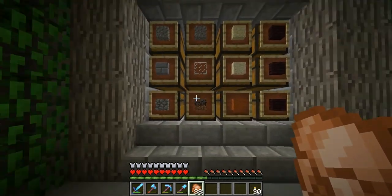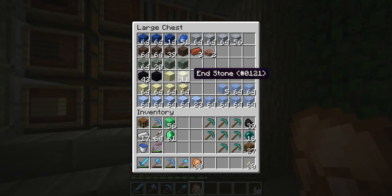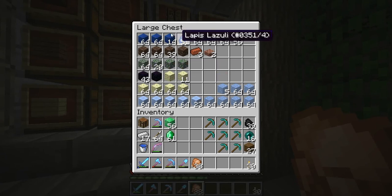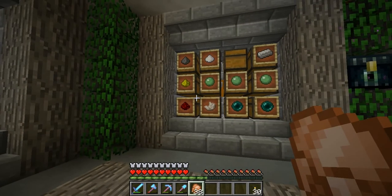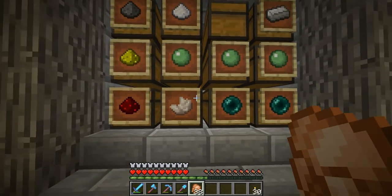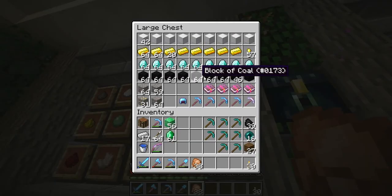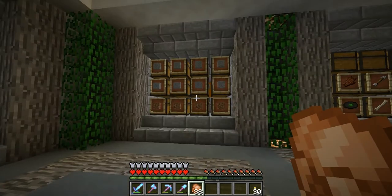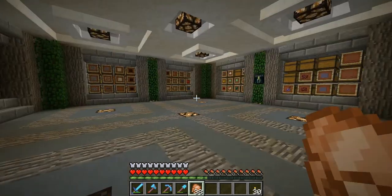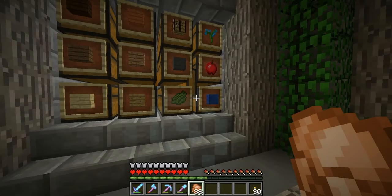Sand, clay, dirt, nether brick — I have tons of nether brick. Wood is easy, wool is easy. Maybe obsidian, maybe lapis could be an option. Regular clay blocks — that's another option. Yeah, lapis and clay are both good choices. I could do obsidian but I really don't need much. Glowstone I can get from villagers. So yeah, we'll do gold, quartz, regular clay — not hardened — and lapis, and go add some exchange rates.